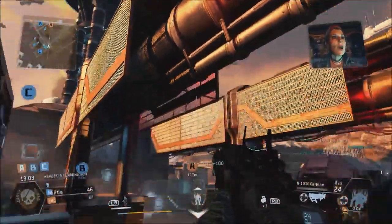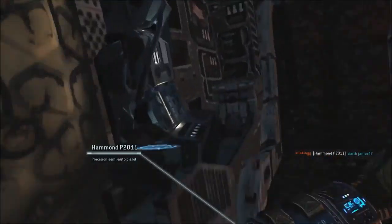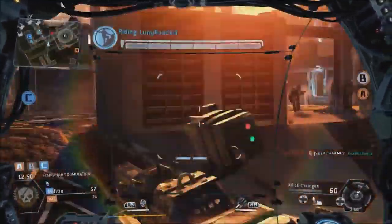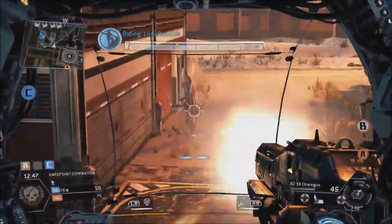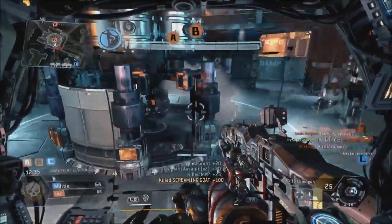Stand by for Titanfall! Oh, look at this — I'm in a Titan now. How do I use weapons on this? RB is your rockets and LB is like a shield where you catch their bullets, and then when you let go while aiming at them it'll throw them back. Oh, that's cool!